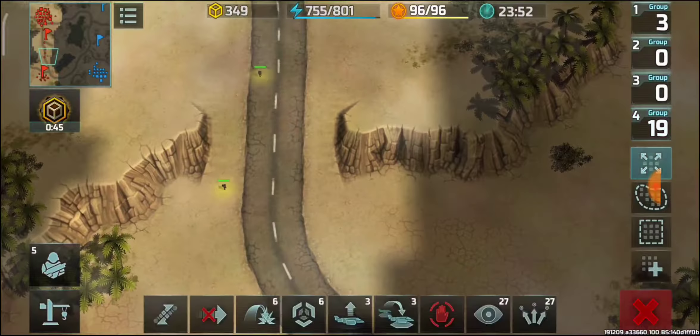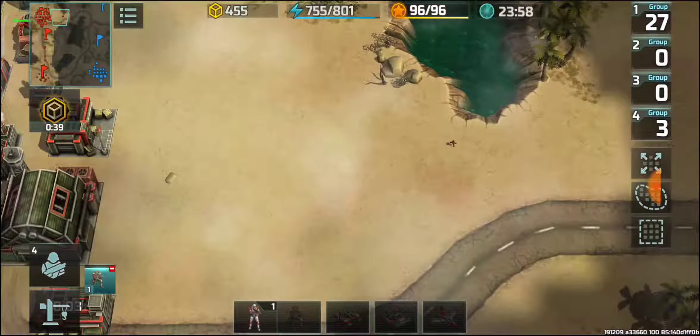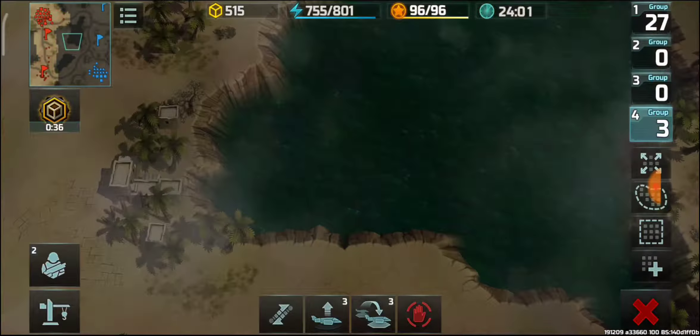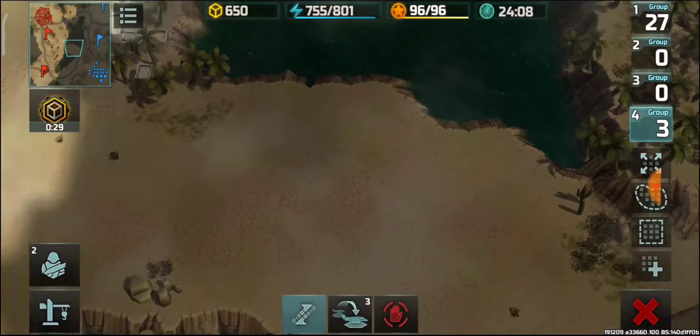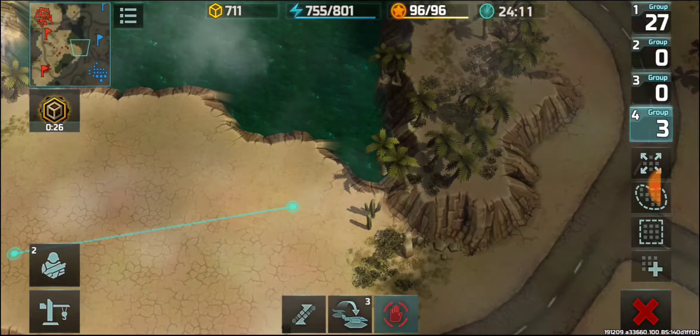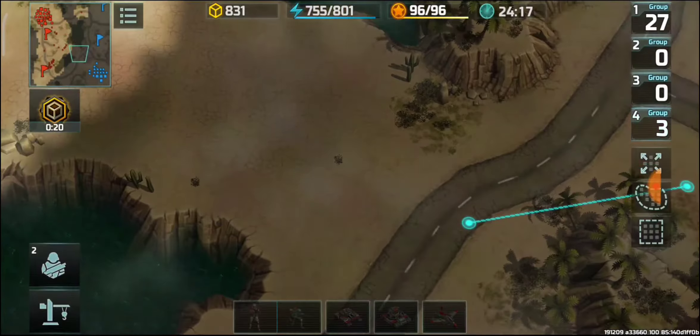I don't know if he's going for tors or not, so just in case he might be using tors I will move my armies. I also need to scout whether his armies are taking any position around my base.